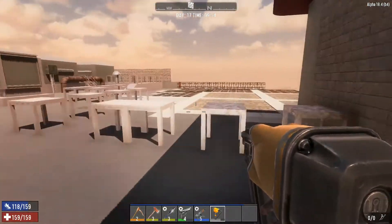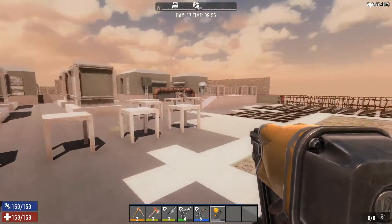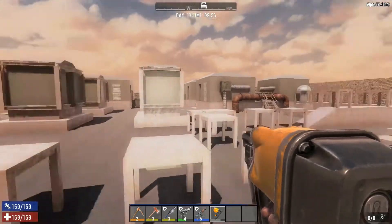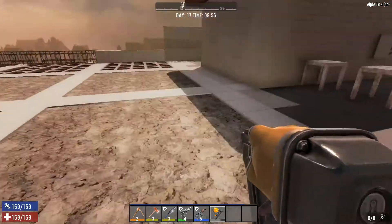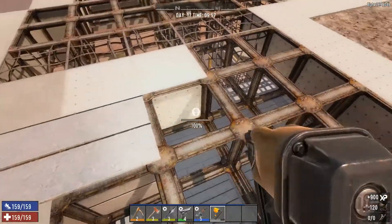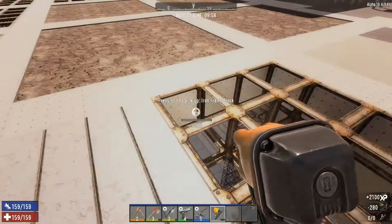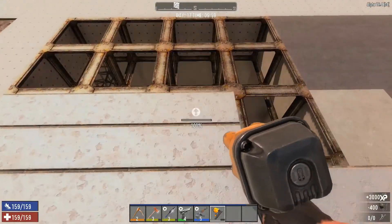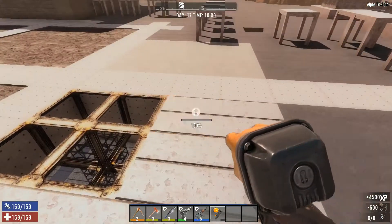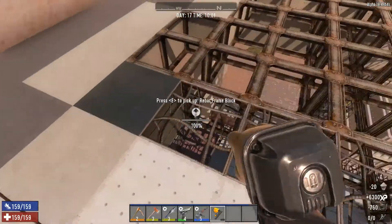Up on the roof, as you can see, I've started scrapping all the junk up here as well, so that's another useful source of metal. This will all be mostly levelled off. I might leave those buildings over there because they sort of fit the place, but I hope to get this done as quickly as possible because I want to really try and get this place done by Alpha 19.